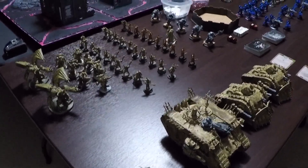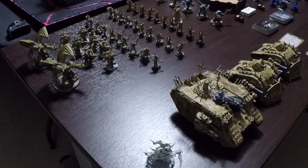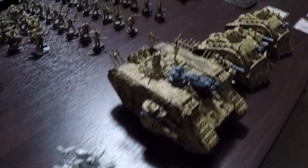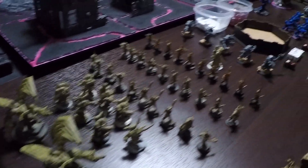Today we will be playing 1,850 points of Death Guard vs. Ultramarines. Starting with the Death Guard army, they have two detachments in this battle forged list: a spearhead detachment and a battalion detachment.